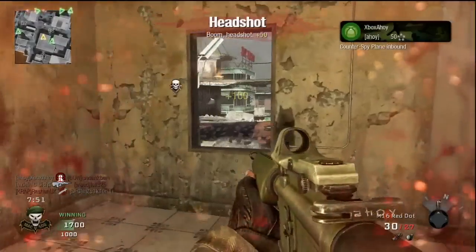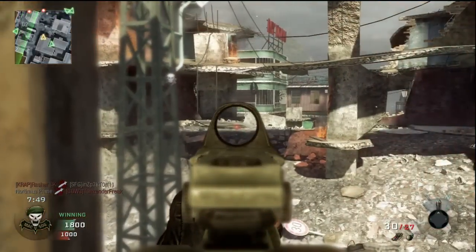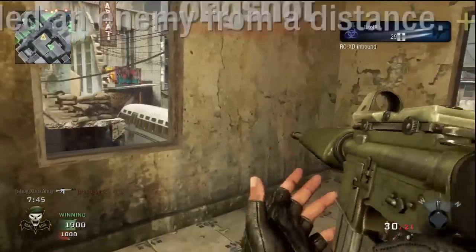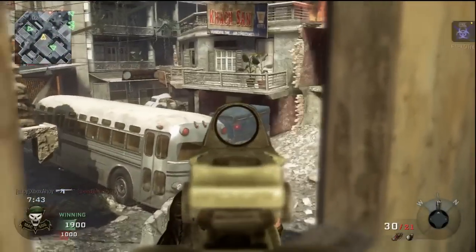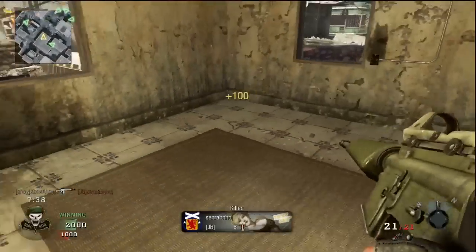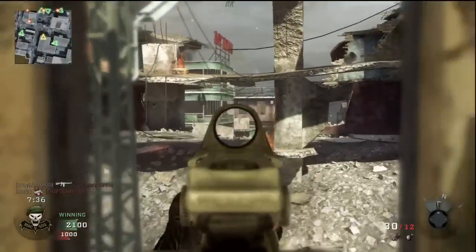You'll want to take a pistol as a close range backup. Hipfire can be used to some effect, but in the absence of Stopping Power you need all three shots to connect, which on a moving target can be tricky. A pistol, or even the Master Key attachment, fills this inadequacy to round out your loadout at all ranges.